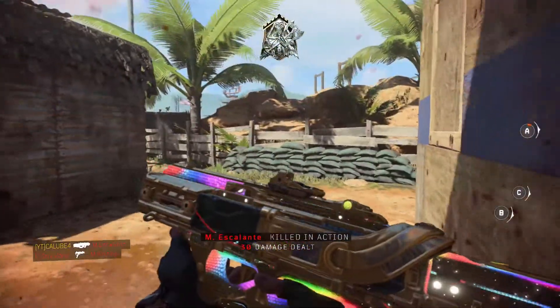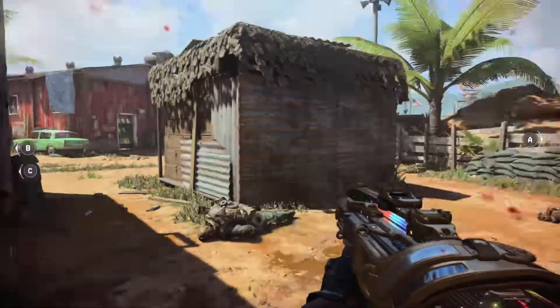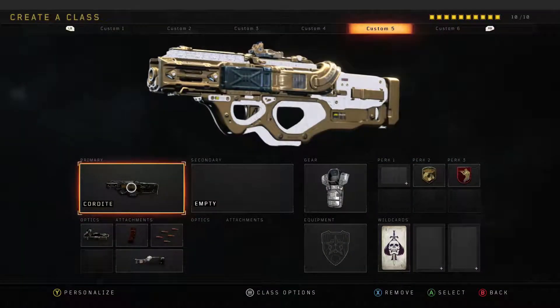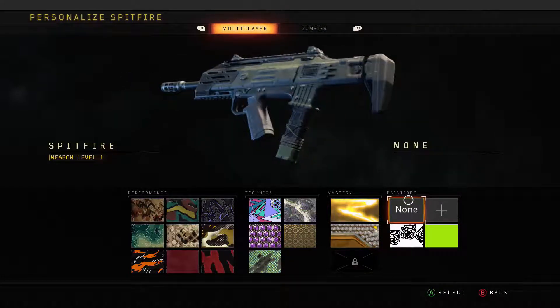That right there is the max camo if you get a nuke. So what you have to do is go to create a class. You need a gun that has diamond on it — like the Spitfire, which has a lot of room on it, so it's very good.